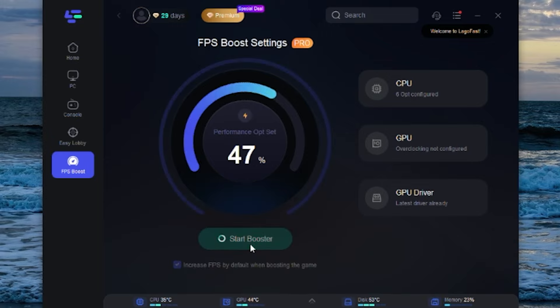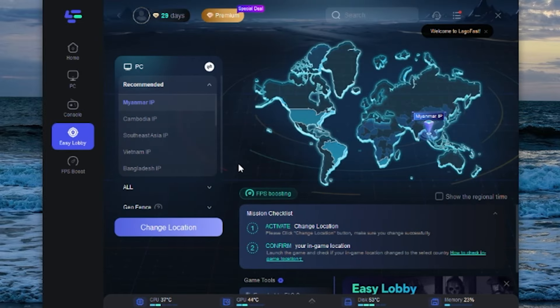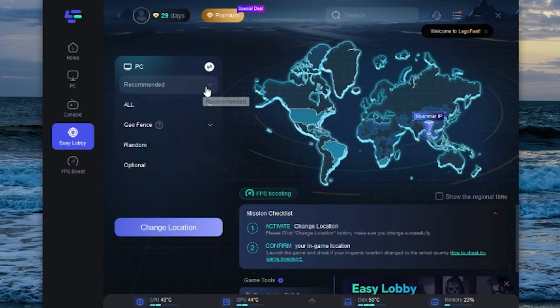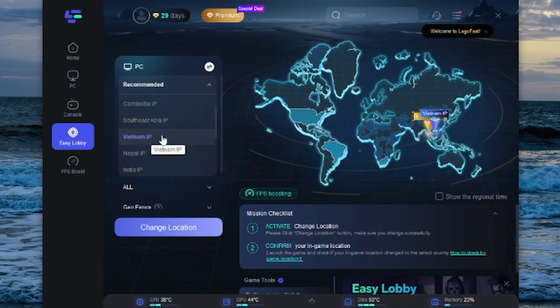Depending on your platform, I can get a 47% performance boost here. Start the booster and it should be setting in. FPS boosted in game — so when we hop in, you should see much better frames per second in Warzone. But of course, one of the big features is the easy lobby feature in LagoFast. It's pretty simple and easy to use.